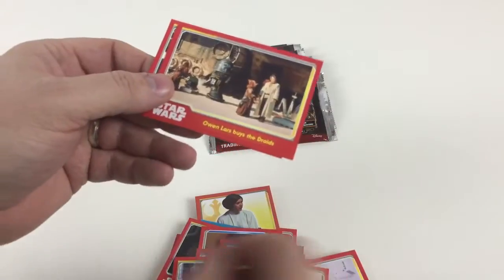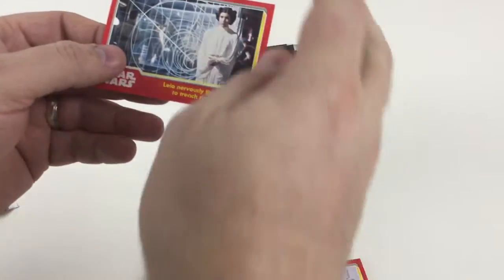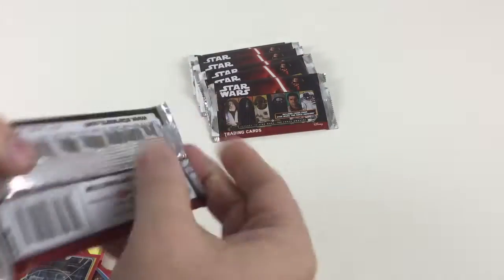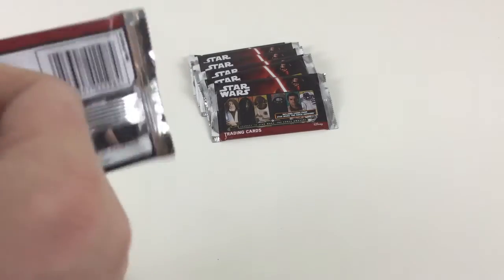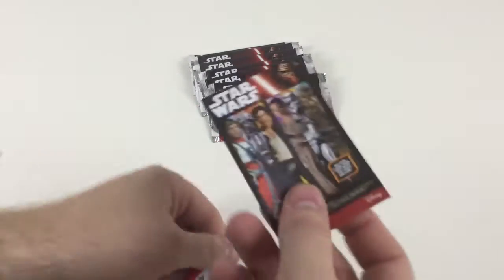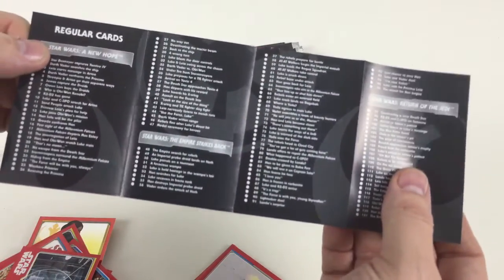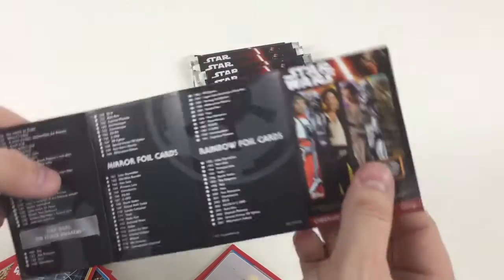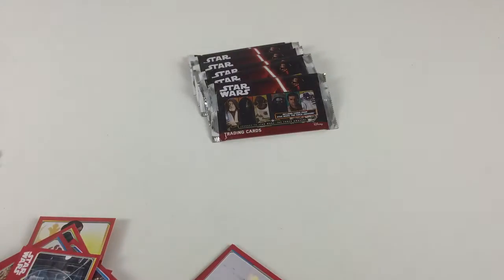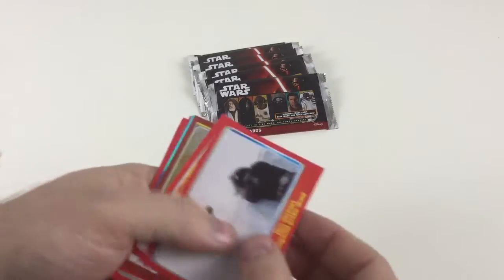Next we've got: Lando Hanging On, Owen Lars Buys the Droids, and Leia Nervously Listens to Trench Runs. No limited editions yet, but they are one in 36 packets so they're quite rare — you never know though. There's also a little instruction insert showing all the types of cards you can get — regular, mirror foil, and rainbow cards. You can use it as a checklist for your collector's binder without having to damage the binder itself.